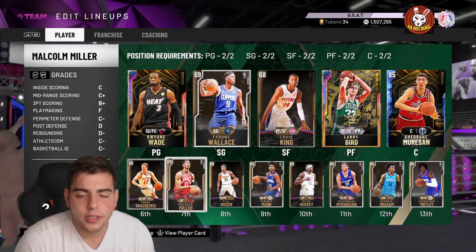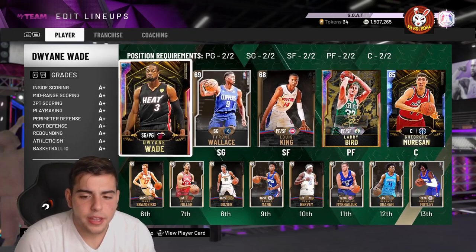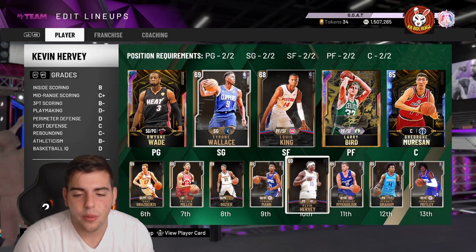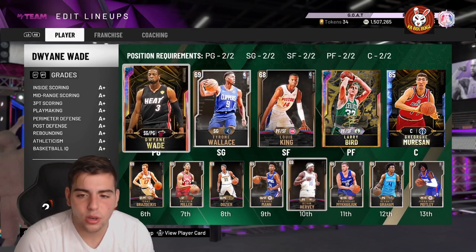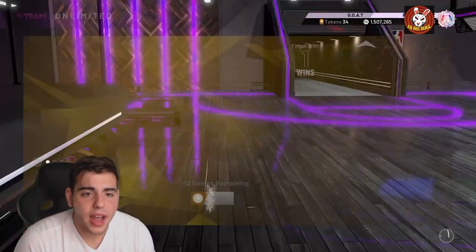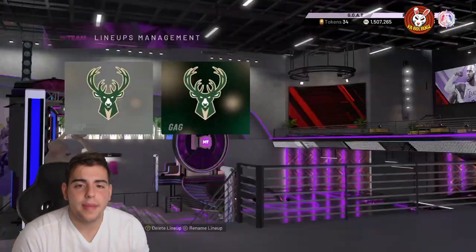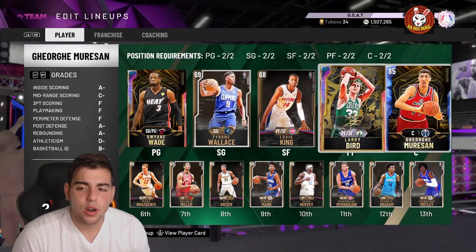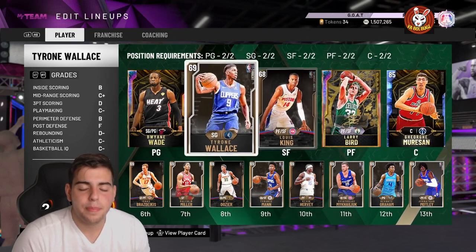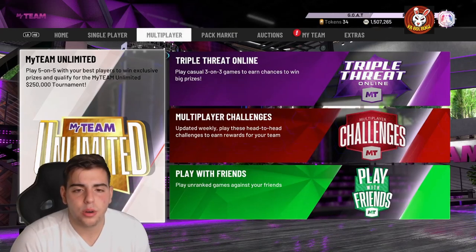You could run into an all-ruby, all-amethyst, or all-sapphire team with this. The five-man glitch is pretty much patched for all opals. So you could run a full bronze team — try to run guys that are a little faster with some three-point shooting, and put some gold shoes on them to make them a bit better. We're gonna hop into some single player to show you how overpowered this play is.